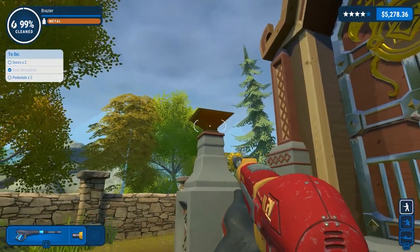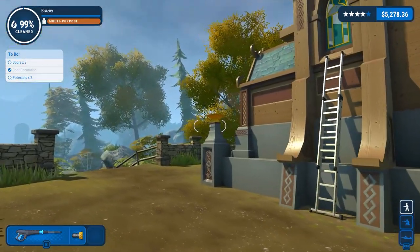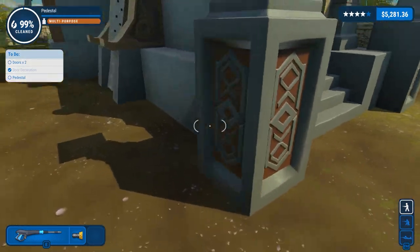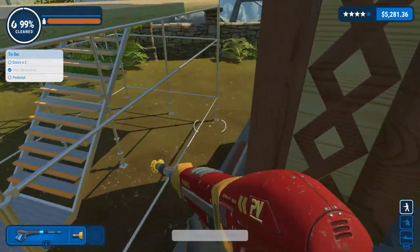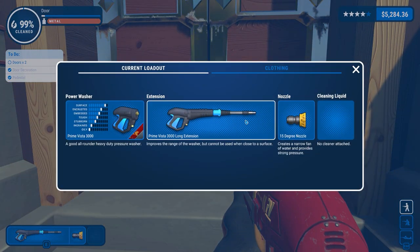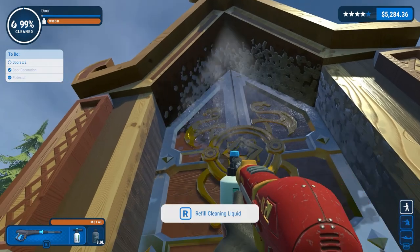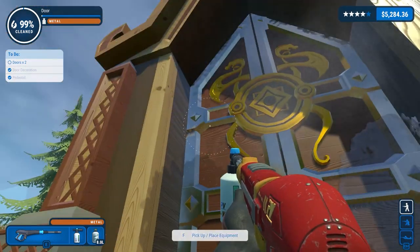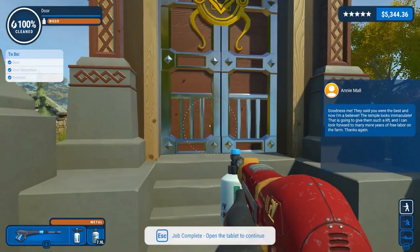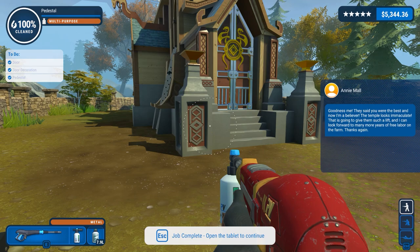It says about pedestals and I've missed apparently some pedestals. Ah, yes I have — pedestals done, it's this one up here. Just that tiny little bit, and then the door — quite frankly we're getting the cleaner out for that. Get rid of all that rust, mainly around the hinges. 'Goodness me, they said you were the best and now I'm a believer — the temple looks immaculate. That's going to give them such a lift and I can look forward to many more years of free labour.' Is that why they wanted us to clean it?